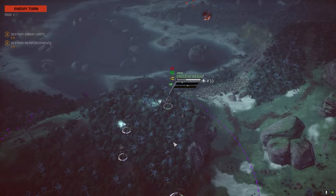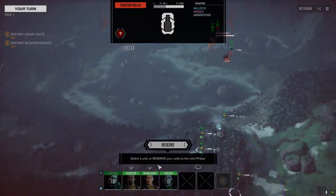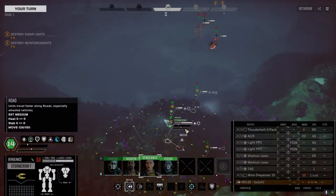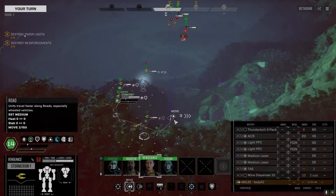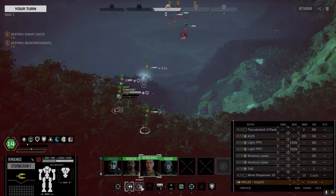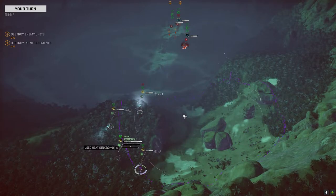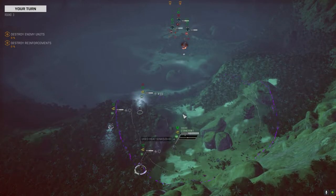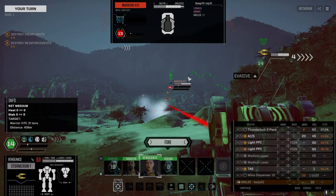That sounds like a big AC — either a 10 or a 20. I think we want to push this way rather than being on the hill where everybody can see us — let's get some more evasion this way too. I'll keep on that Warrior and try to pull him down before he gets a chance to move. I'll leave the Thunderbolt off obviously. Locking on target — nice hit, good damage.